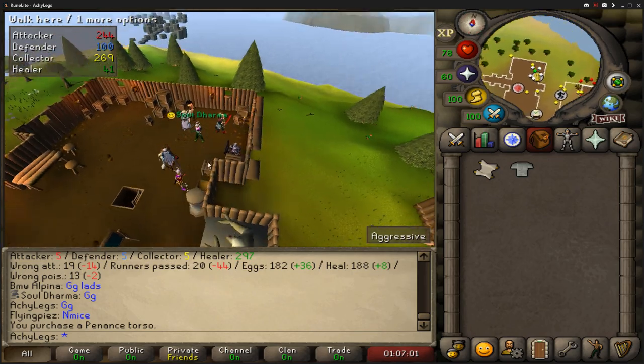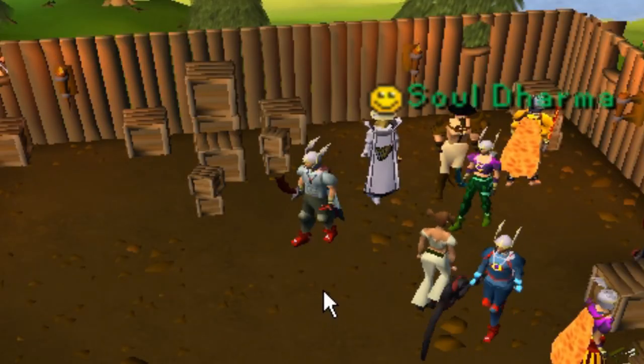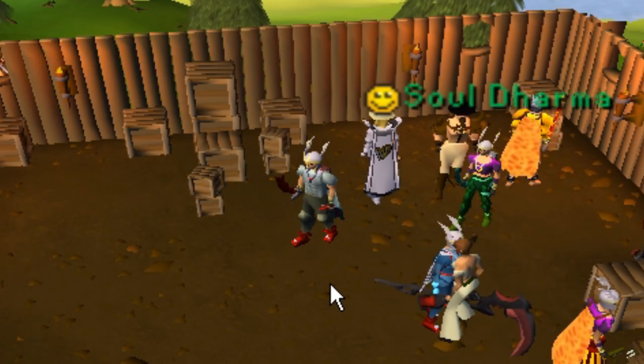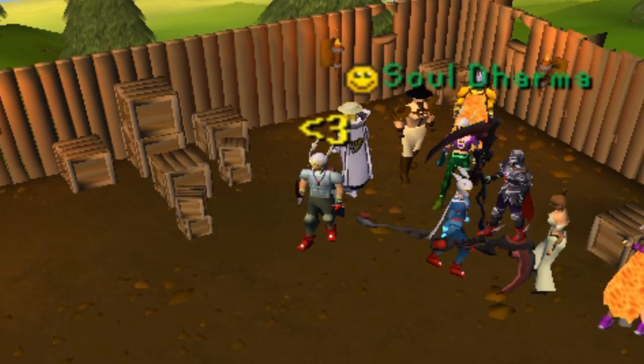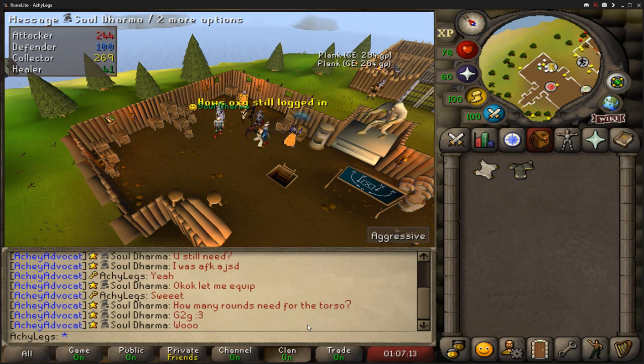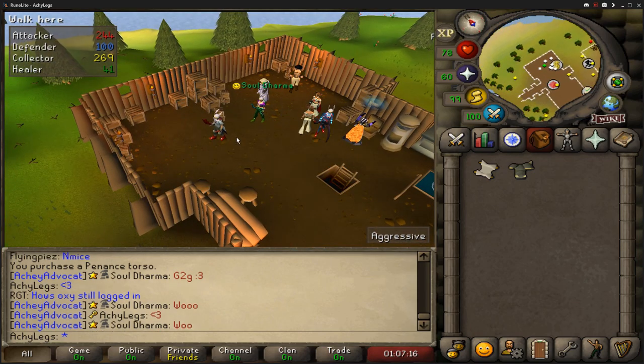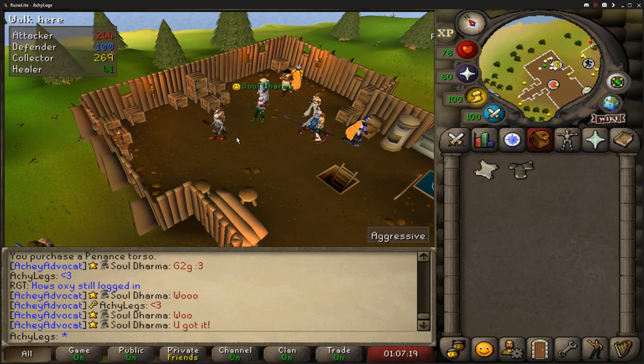Alright guys, that was my first attempt at getting a torso. It took me a few hours of grinding each day. I thought the minigame was going to be much more difficult, but my clan was a huge asset in getting it done smoothly. And while a clan isn't totally necessary, having a group of people to figure things out with is always super helpful.